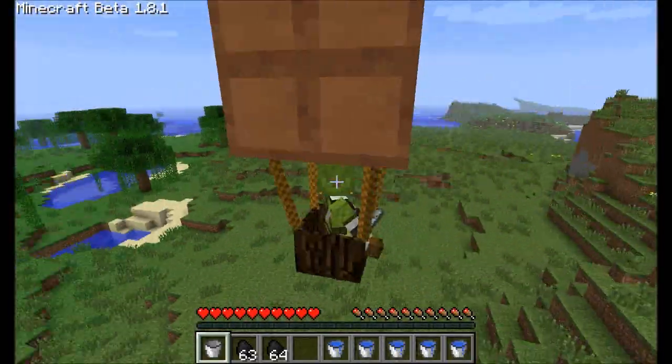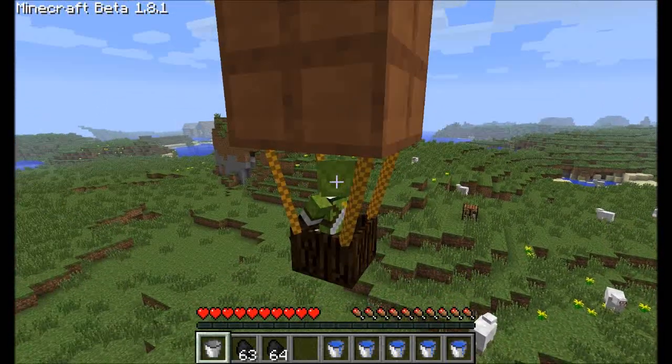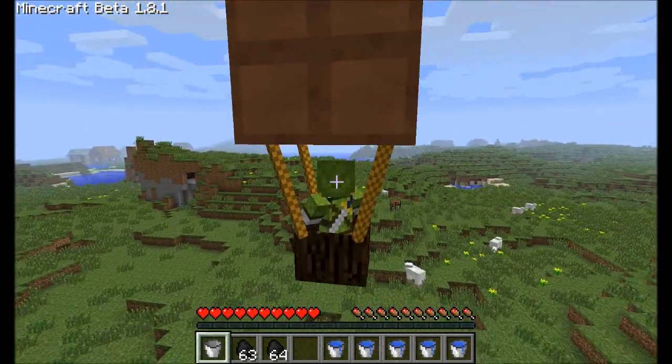So basically you can only go in this one direction with this version of the hot air balloon, which is going to be a problem if you were hoping to go to that village maybe over there.